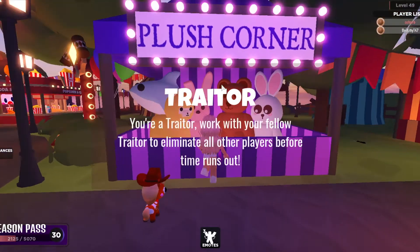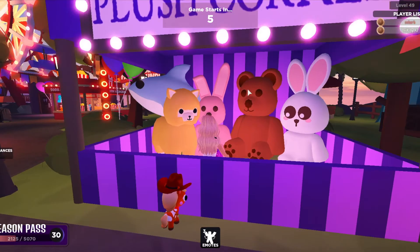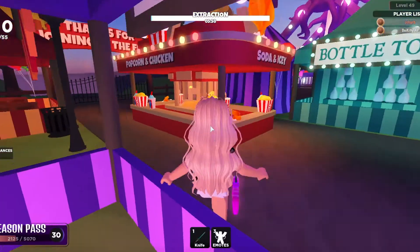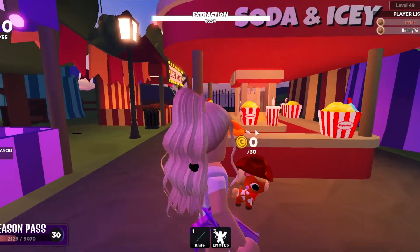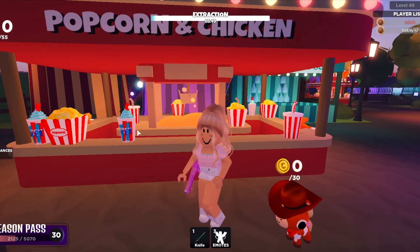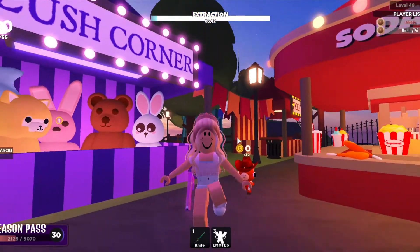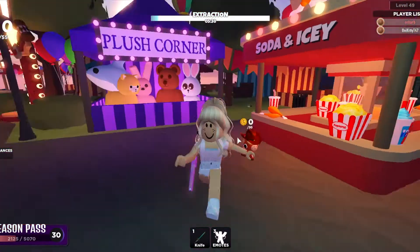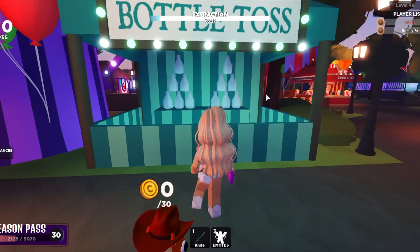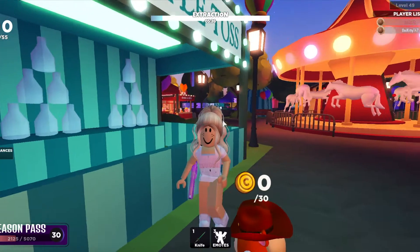Look at what we see! Over here we have the Plushy Corner — it's full of little plushies such as a lamb. Over here we have a soda and icy place, and it kind of looks like you can get chicken. They serve popcorn and chicken — oh, it's just popcorn and chicken. The menu items are over here.